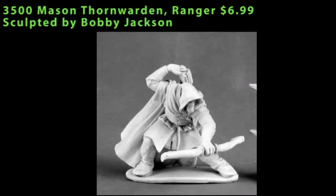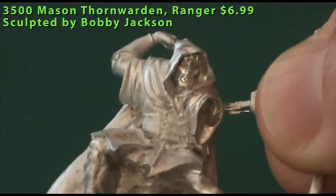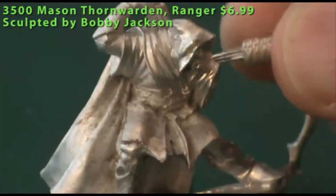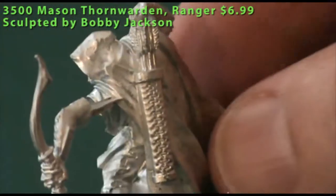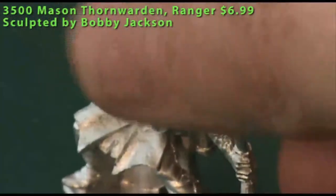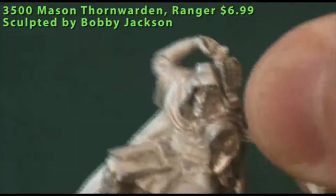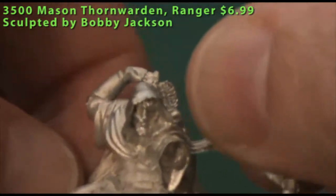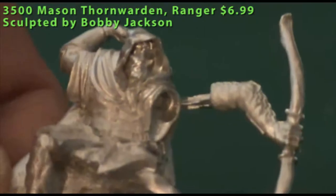This next guy is named Mason Thornwarden, a ranger. It's a two-piece model where his left arm and bow are a separate piece, cast along with the rest of the model. You need to do a little bit of clipping and cleaning — there was some flash and minor mold lines, but it's a relatively clean model out of the blister. He's in a very action-oriented pose, drawing an arrow from his quiver and getting ready to fire. His long hooded cloak and the general feel of the model give him a Robin Hood look, and he definitely fills the bill as a ranger you could drop into any fantasy role-playing game.